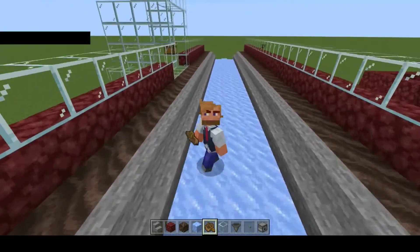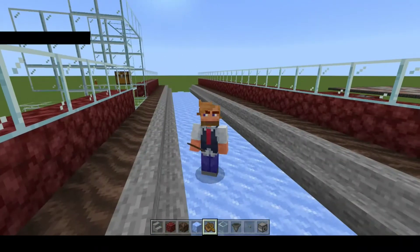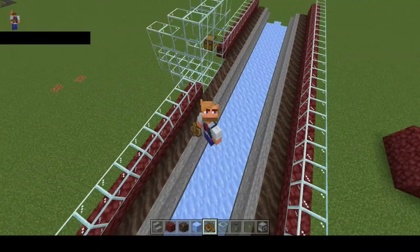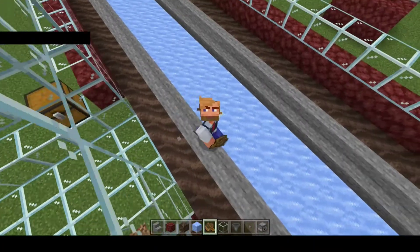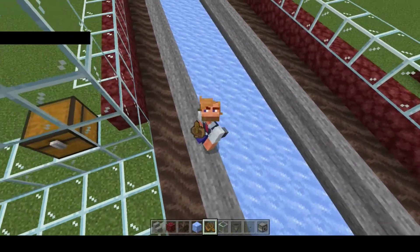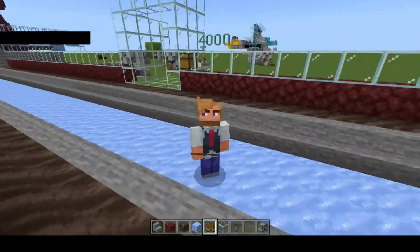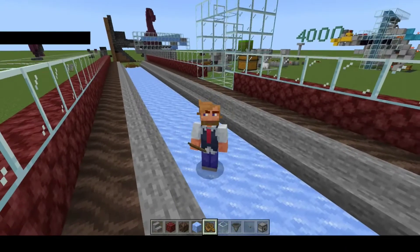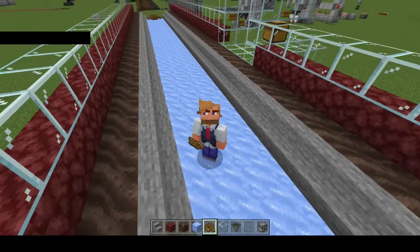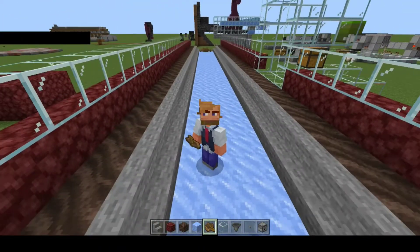It is a nether tunnel, and admittedly yes, it's built in the overworld, but it still works. What you will see in this design: it's three wide ice, and we've got some runways with soul soil so that horses can go over them as well, and a little bit of decoration. Imagine behind me is one of the gateways to a place you want to go, whether that's a shopping district or back to your nether hub or whatever.